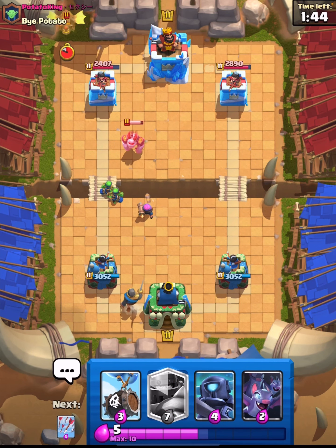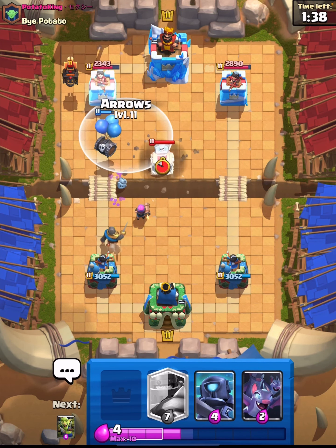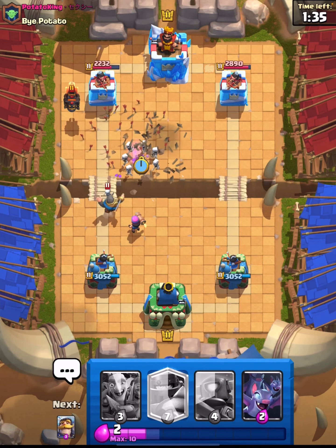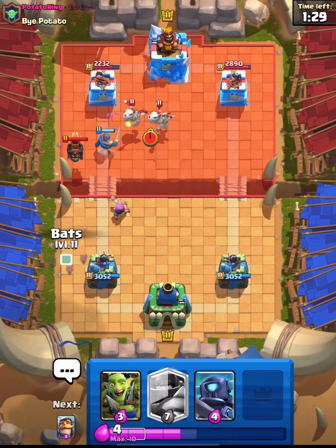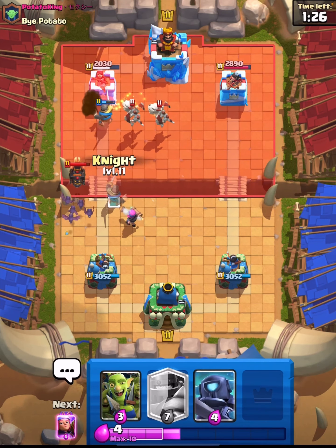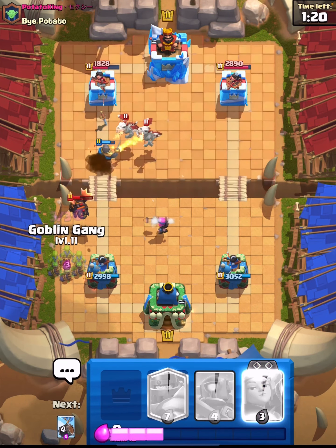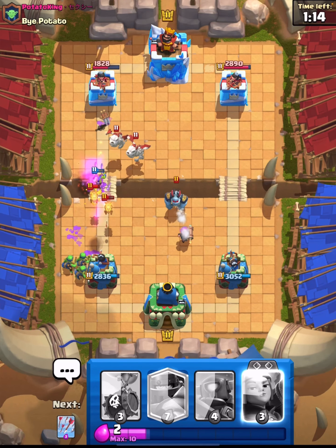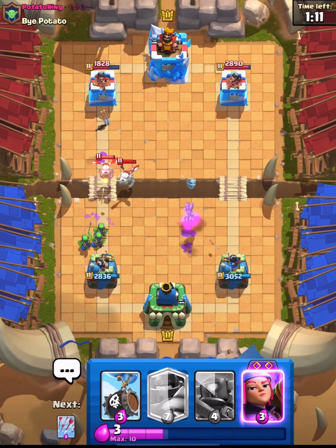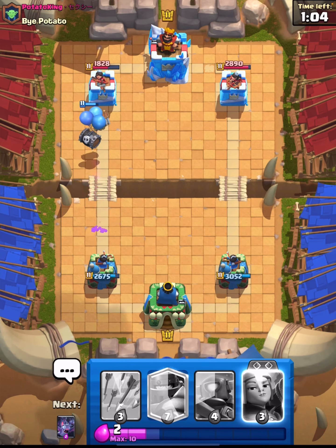Going for the Knight in the back and cycling my Firecracker early — the sooner we get around to that Evo Firecracker the better. He's going to go for tombstone. Going in for arrows but we don't get off in time unfortunately. Going for the Knight in front just to keep my Firecracker alive. We don't have a bad matchup here — could definitely be worse. The bad thing is a lot of our options die to that Zap — the bats and the spear goblins from Goblin Gang both die to Zap.